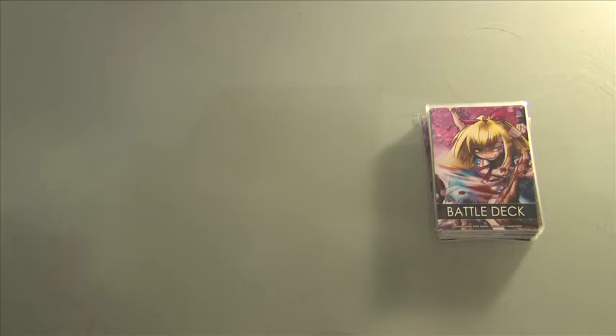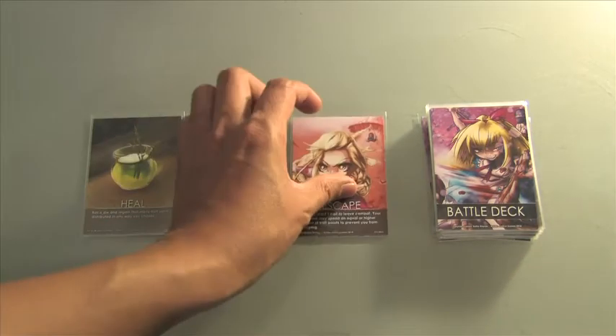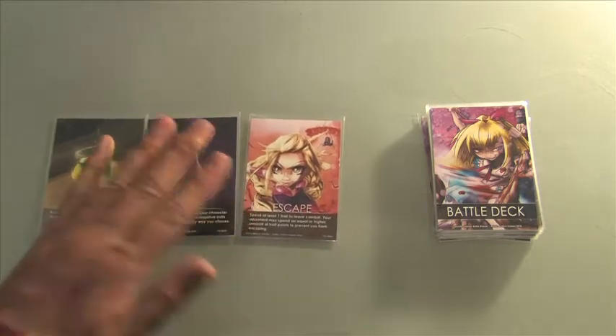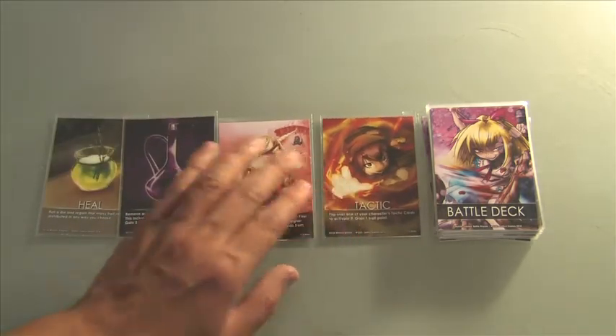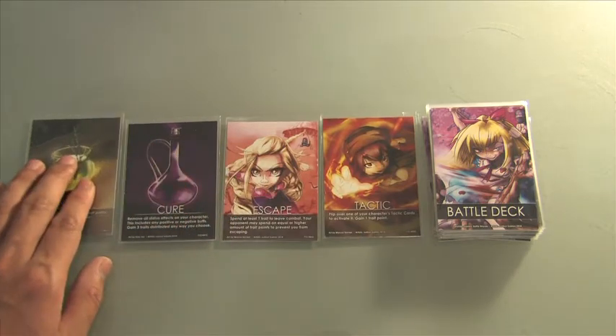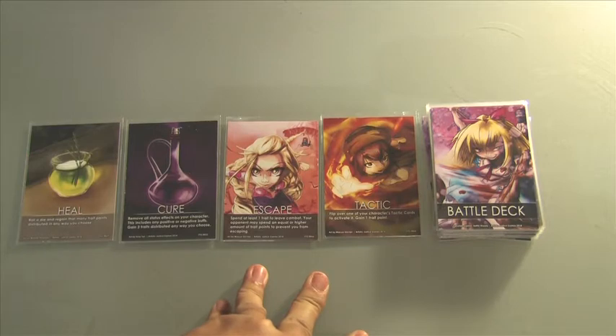Before we get into that, let's look at some of the key cards in the game. There are four different types of cards called sub cards. For example: here's a heal, here's a cure, here's an escape, and here's a tactic. You can play these anytime you want — on your opponent's turn or on your turn.